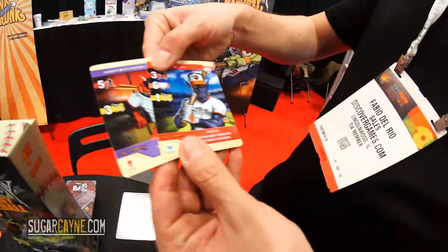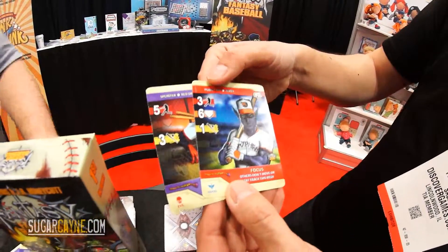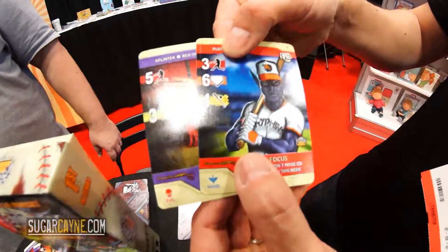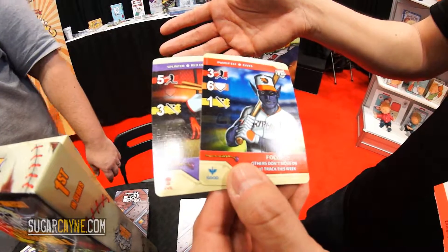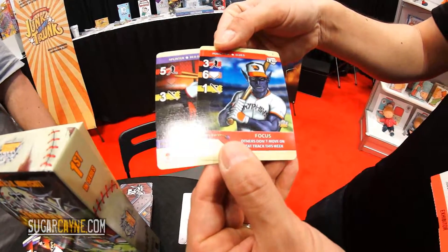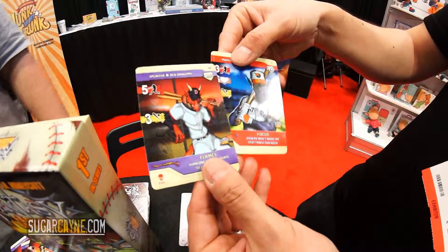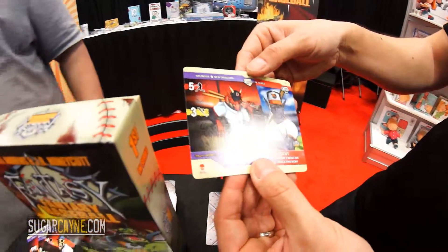We've got a couple more over here. You can see this pose — we're referring to back in 1989 there was a baseball card of Billy Ripken where someone wrote an expletive on the bottom knob of his bat, and the trading card company had to jump through hoops to keep it out of circulation. We paid a little homage to it with something more subtle, like 'I Love Trees.' Then of course we've got Splinter here — a red dragon, Red Sox — you can fill in the blanks on who that is. I'm Darryl Andrews, I'm Fabio Del Rio, and this is Fantasy Fantasy Baseball. You're watching sugarcane.com — back to you, Billy Griggs.